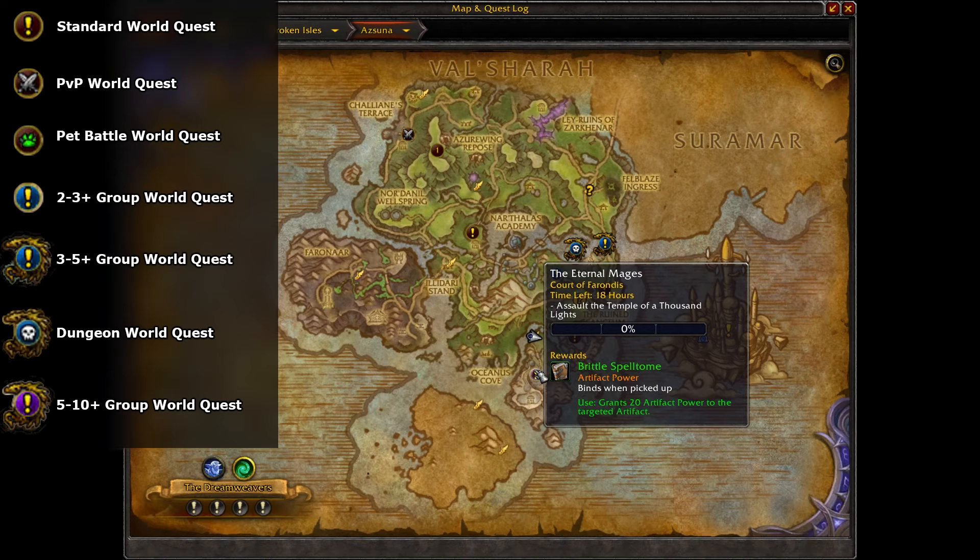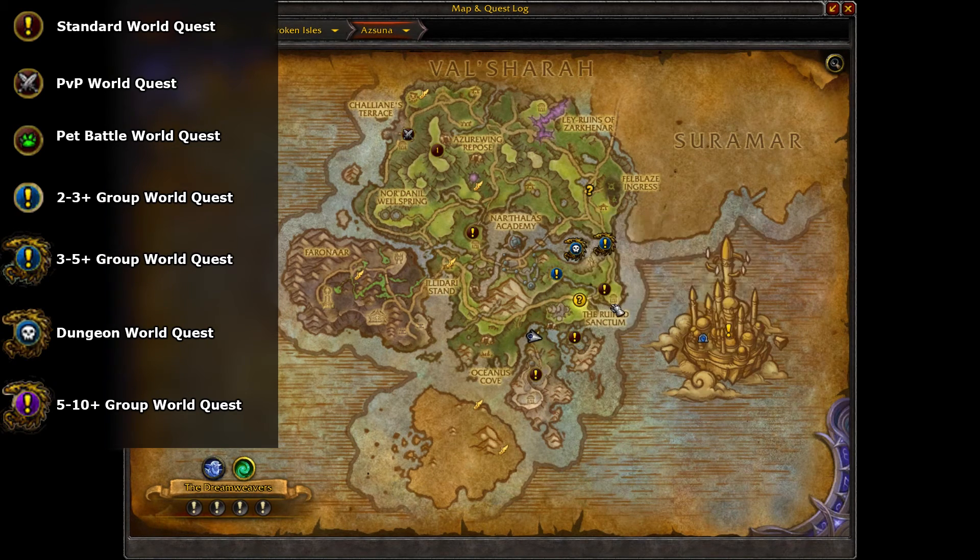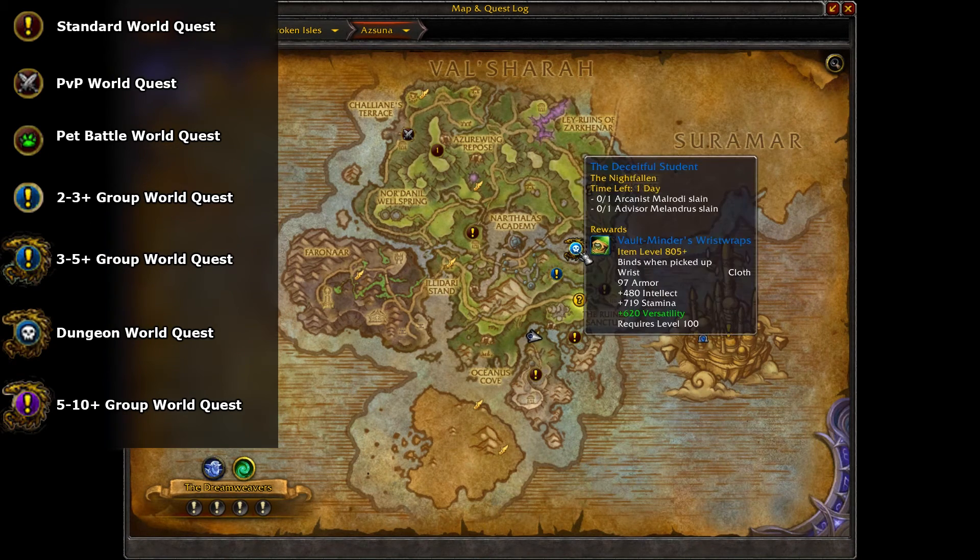There are a handful of different types of world quests with varying rewards. They have different timers that range from one hour to one week. When the timers expire, the quests disappear and new ones get added to the world.